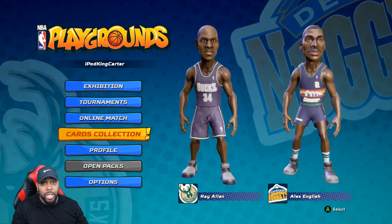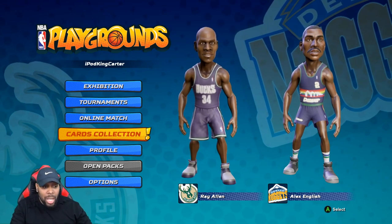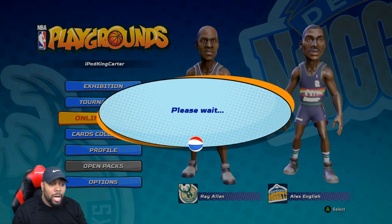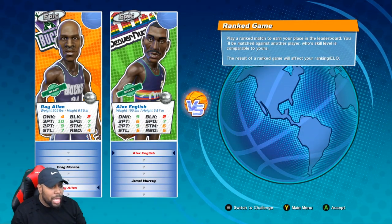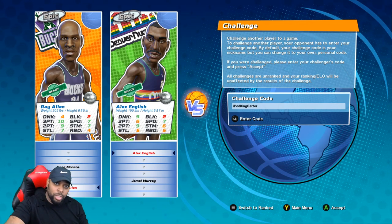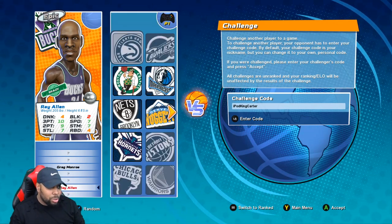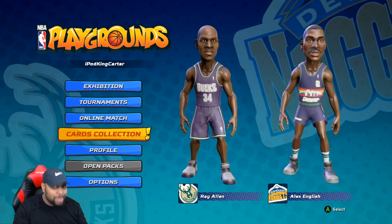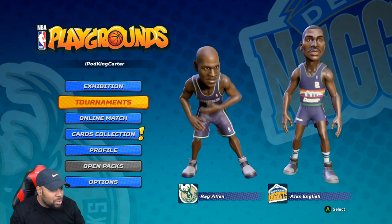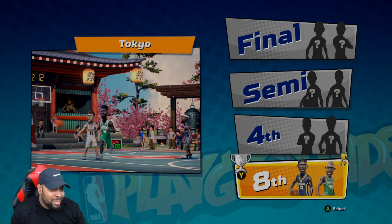There's a link in the description where you can read all the upgrades yourself if you missed anything. Now we're going to go into online and into a regular game to show you guys the shot meter. Challenge Mode is now a thing — you can see it says Switch to Challenge, here's your challenge code, you enter the code, someone accepts your invite, and you get into a game instantly. My PC lineup isn't great since I haven't played PC in a while, so don't hurt me.